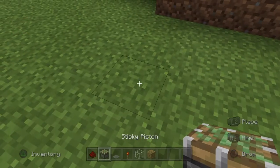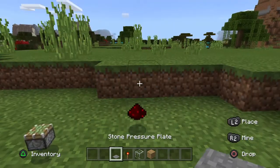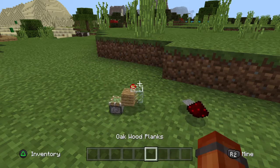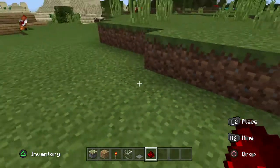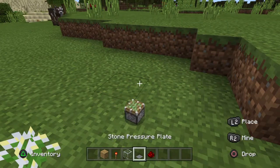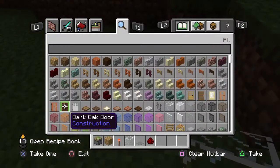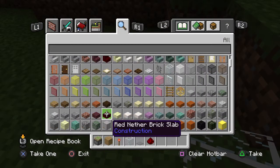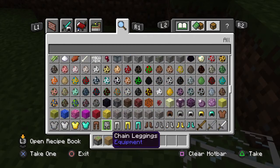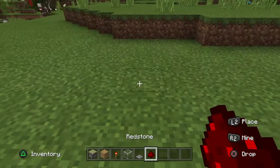What you want to get is redstone, sticky piston, and a stone pressure plate. Then a block of your choice, which is going to be the door, and then you need a pressure plate and another block of your choice.